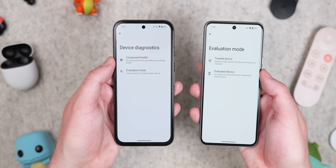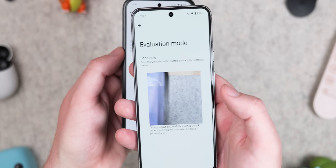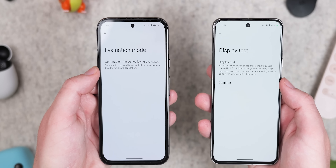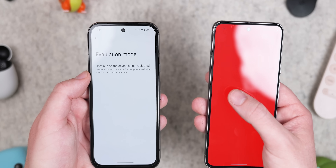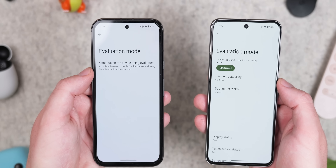Evaluation mode is another tool that lets you test your Pixel from another trusted device. It requires location permissions, a data connection, and your camera. You scan a QR code, it runs you through the tests on the device you're testing, and then sends a report to another phone once you've completed the display calibration tests and anything else. From there, you can send that on to a repair center or use it to help diagnose problems. It's a nice option for people who want to help out friends and family, though it may require being physically close to that person.